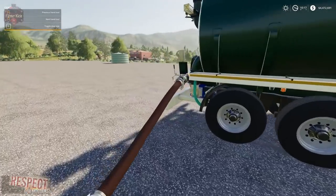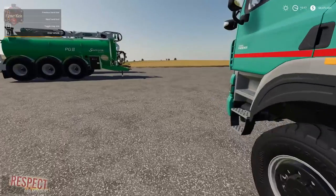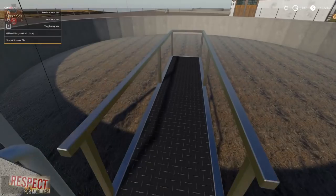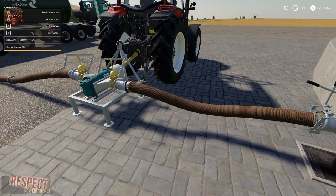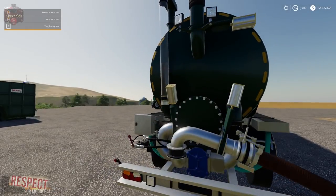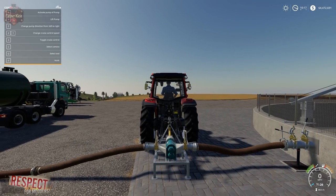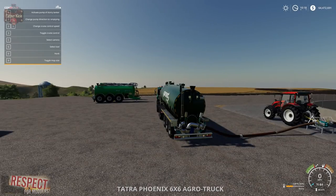If I go in here and turn this pump on — R, activate pump — okay, we can hear the pump running. If I come over here and look at the fill indicator, you see the slurry is going into the tank. See our fill level is going up in the lower right. We can also see over here that the slurry is going out of the tank — that's a little animation for the pump, the hose is just kind of pulsating.